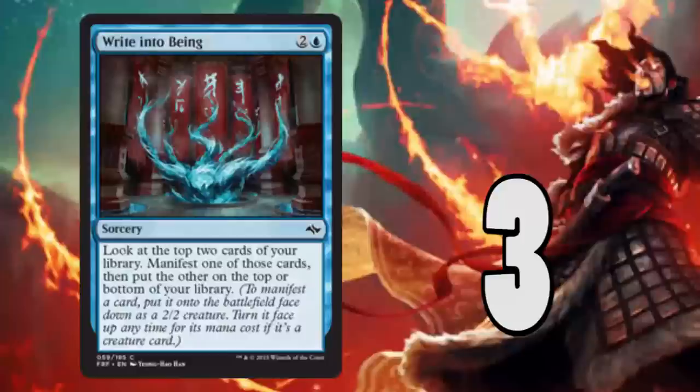Number 3: Write into Being. This is a very good utility card to help you mid to late game fix your deck. It's three mana for a sorcery — you look at the top two cards of your deck, put one into play as a face-down creature which you can morph for its casting cost, and put the other on the top or bottom of your deck. You could turn a bad card into a creature and put the other on the bottom, or set yourself up with two good cards. This card allows great utility and flexibility, and if you're playing control it gives you tons of options mid to late game.